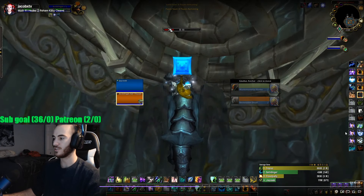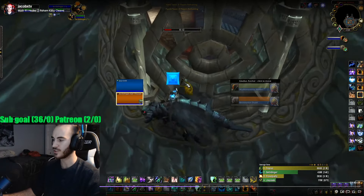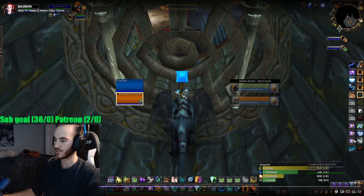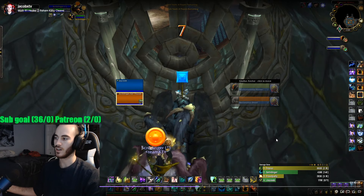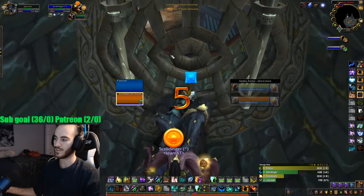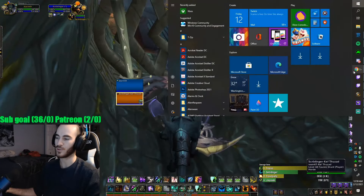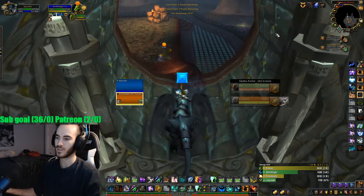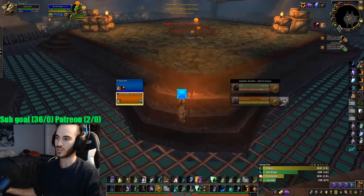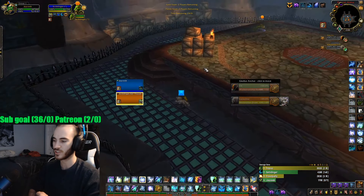I personally use target arena enemy 1, 2, and 3 macros to purge — Control R, Control F, Control D — so that way I never have to actually target anyone to purge. You don't have to do this if you don't have the keybinds, but you should have a focus macro to be able to do it. Focus macros are huge for purging so that you can keep healing your target without having to switch targets all the time and still get purges quickly.